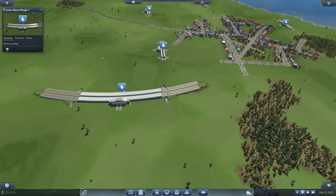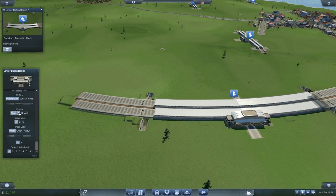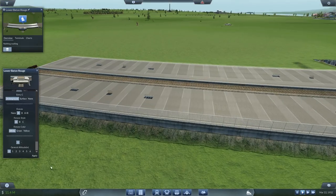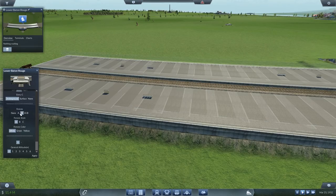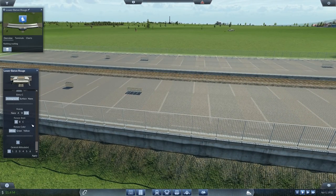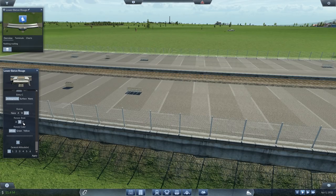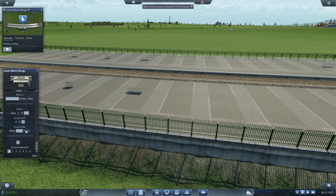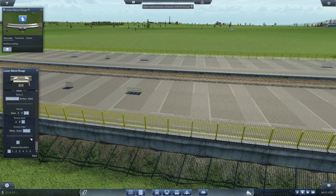You can also have fences, and there are several different fencing options. You have option A, which is a typical railing-type fence, and this controls the positioning — A is on this closer platform, B is on the far platform, or you can have it on A and B simultaneously. You can also set the style: style A is a plain metal railing, style B is a cyclone-looking fence, and option C is a pointed security-style fence. You can have this in different colours as well — currently set to white, but you can also have green or yellow fencing. We'll stick with the green for now.